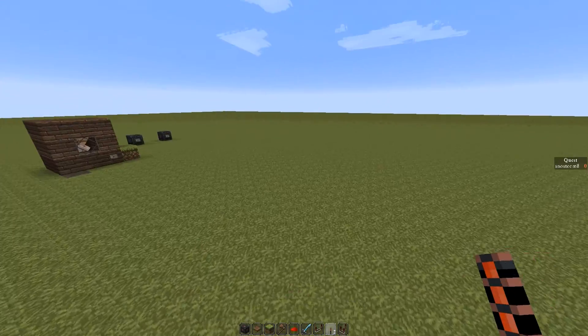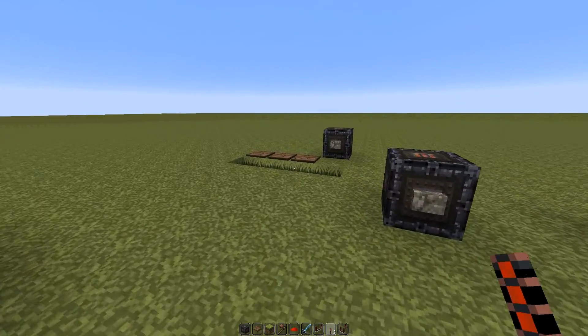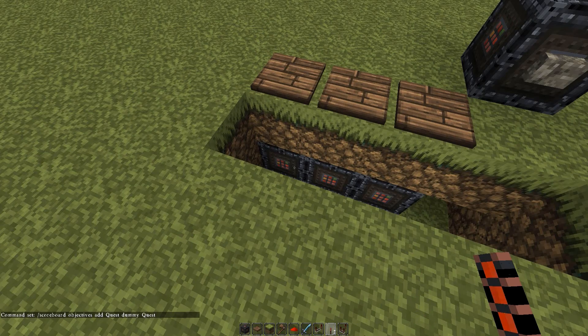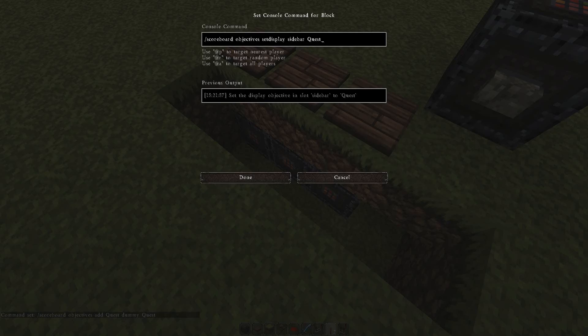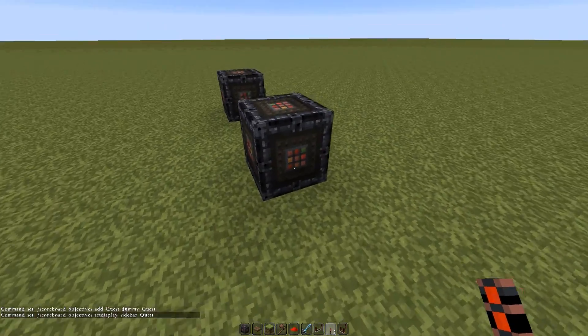So first of all we've got a quest. In order to get quests in an adventure map I've got these three command blocks here. This is adding the actual scoreboard and the objectives so it will come up that you've got the score for the quest. This is used to have specific numbers detailing parts of the quest. Next we've got this which is setting the display of the sidebar on the quest, which will appear on the side of the screen. And then this is just putting out a game rule so that you can't see what's happening with the command blocks.